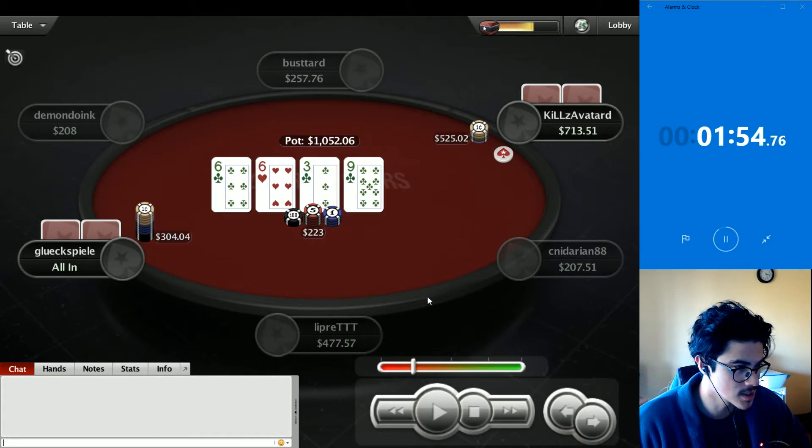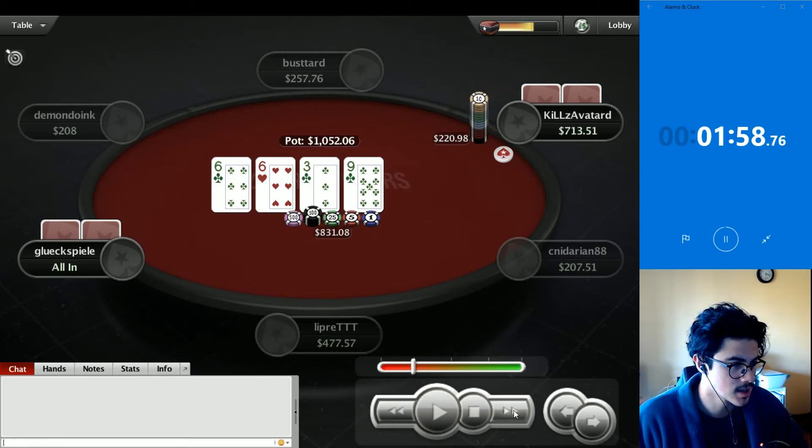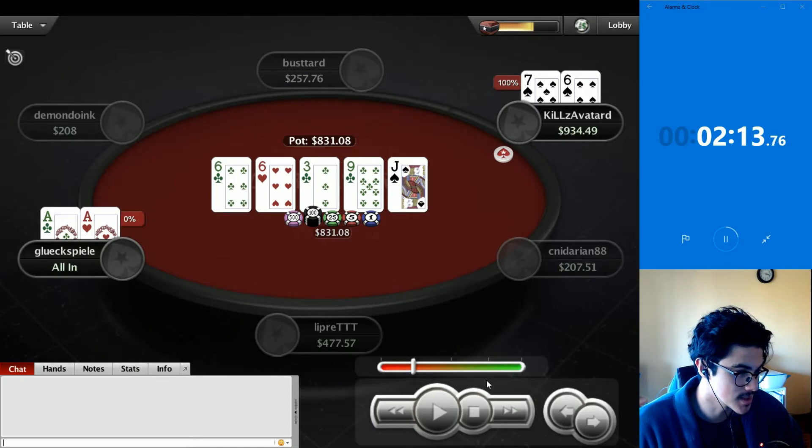I'm going to say gluk has at least aces or kings, and kills probably has six-x or clubs. Aces still have 22% equity despite being poorly played. Kills gets the dream flop in a min four-bet pot. Does aces spike? We know kills wins — so no.